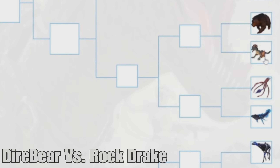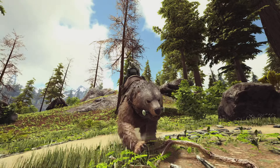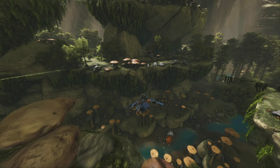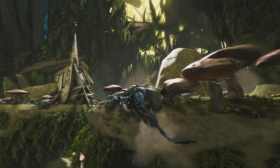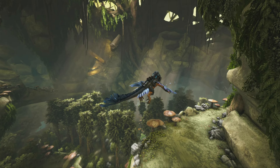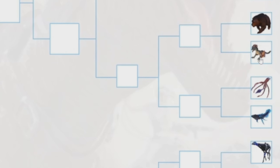Next is the Dire Bear versus the Rock Drake. The Dire Bear is good — you can use it to get honey and it's really strong. But the Rock Drake is just awesome. It's like the main creature of Aberration — it glides around and is super fun. It's got really good weight and stamina for moving resources, can attack and defend itself, can go invisible, and even has a tek saddle. It's got so much going for it, it's definitely going to win.